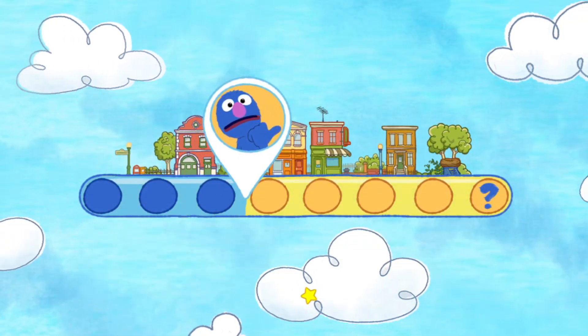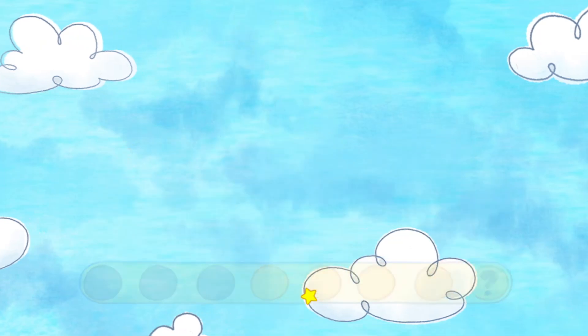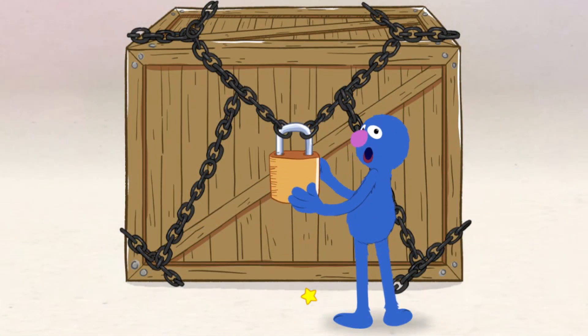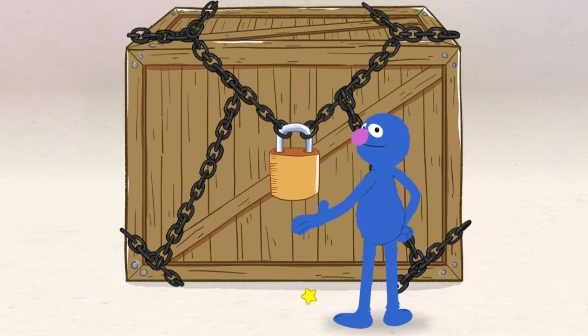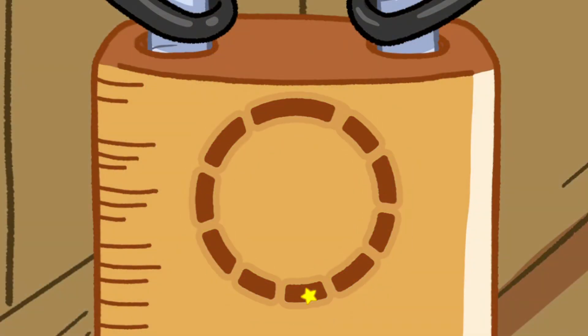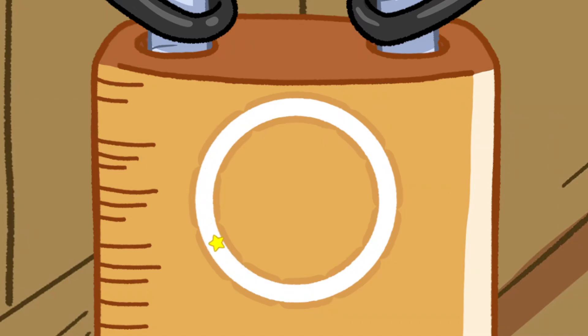You must stop playing this game! I know how to stop you. I will lock the forward arrow away in this box, and that way you cannot press it. You will never be able to trace the code on my super secret shape lock. Oh no! You traced the circle!